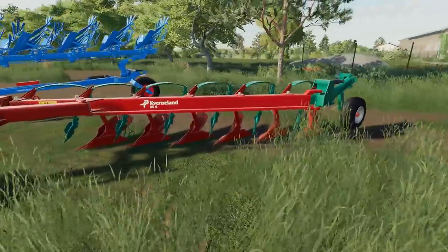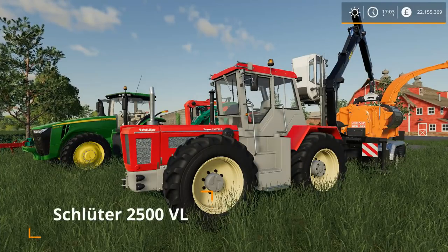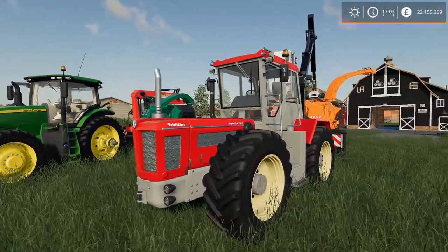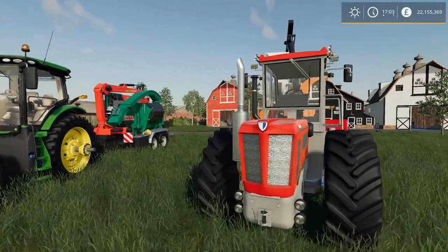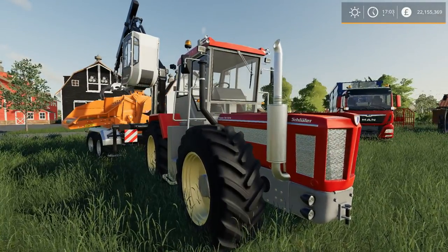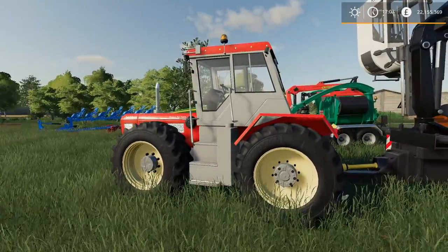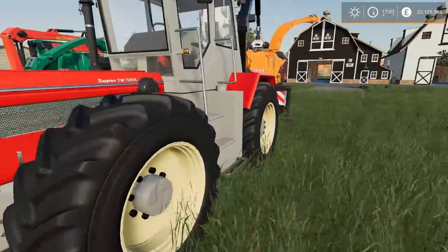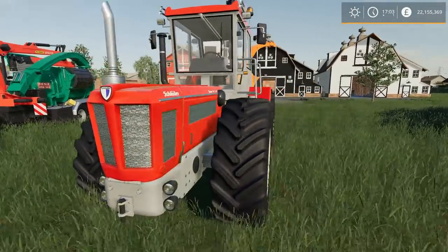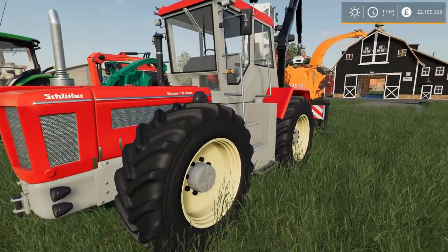Next up we have a new tractor, the Schnaltner 2500 VL. This is a medium-sized tractor, it goes for 124,000 — that's 240 horsepower and it does 32 kilometers per hour. It's kind of an interesting looking tractor. You have a couple of different options for wheels, no other options for paint or engine sizes. There are doubles you can put on it, but no skinnies — so mediums, wides, and doubles are really the total options.